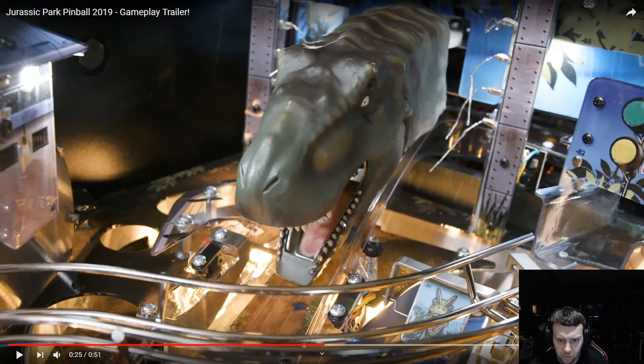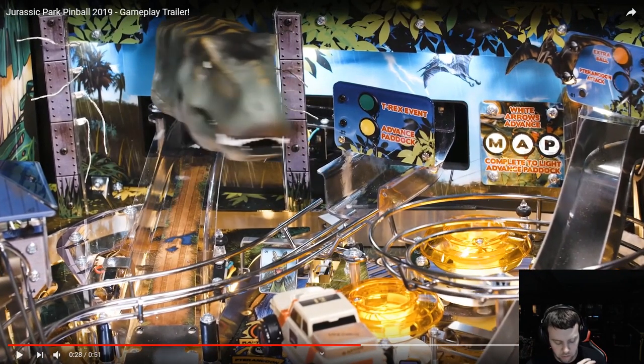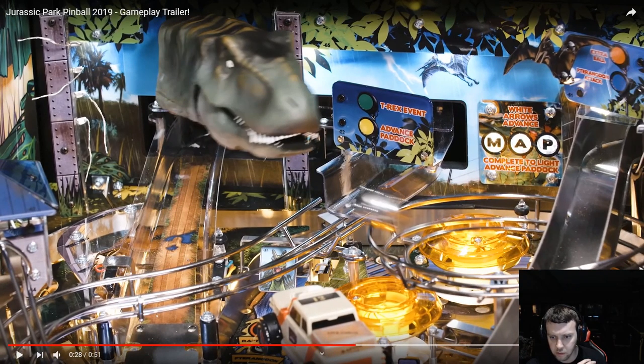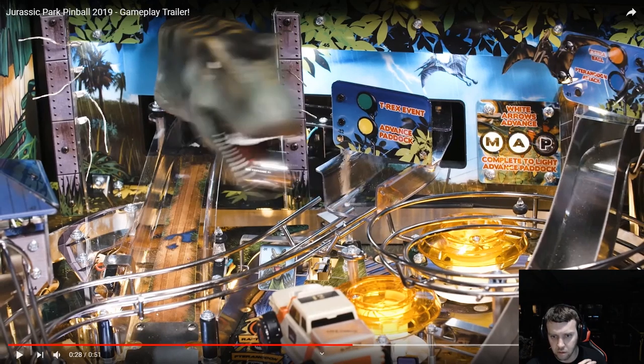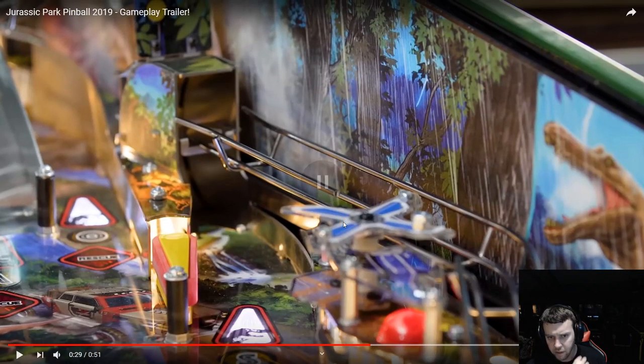You can feed the T-Rex's head. It's kind of like the opposite of the Munsters where the staircase would open up and you can feed Spike — basically this is where something lowers down and you can feed this version of Spike. Evidently it can throw a fit — they really show you that this T-Rex can project the ball. You can see how it hits that wire form and then slams down onto the pop area of the playfield.